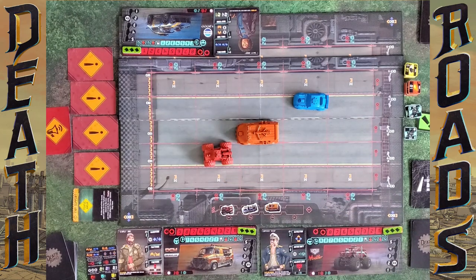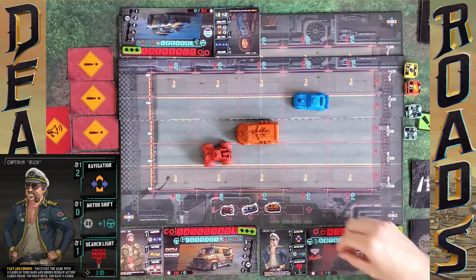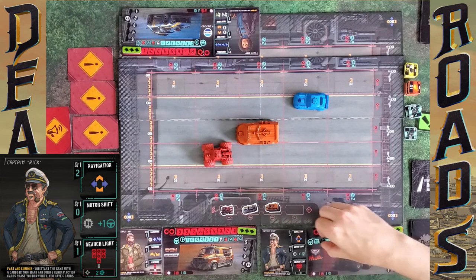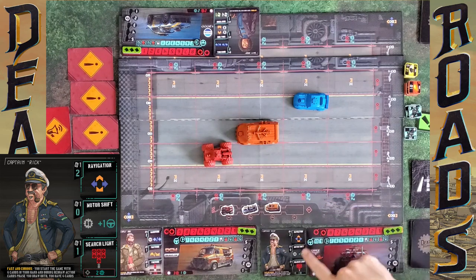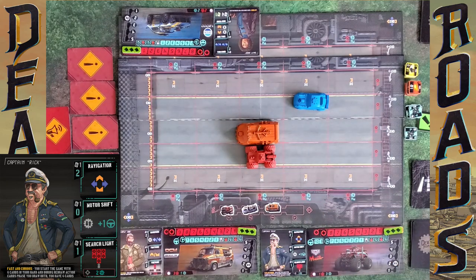Check my flow here — I'm going to use my driver Rick's navigation skill, so I just have to discard a card. I'll discard Wide Turn. This costs me two handling, so I go from ten to eight, and I can do any movement here. I'm going to pop back to the side of the van, which is scary. That's a driver action.